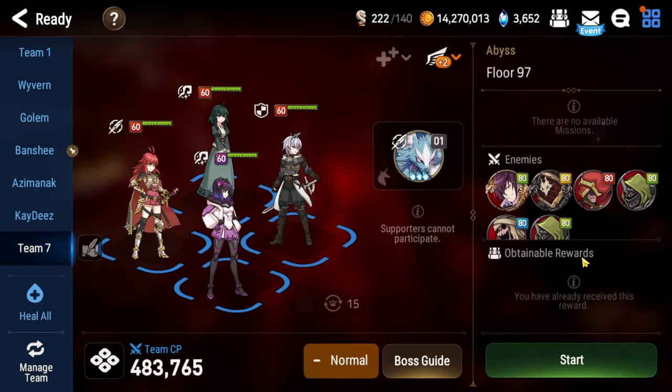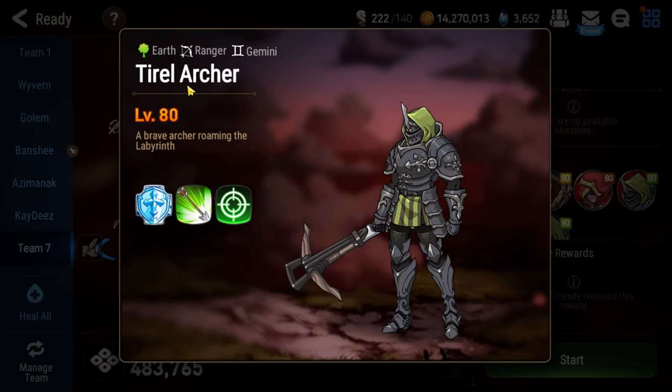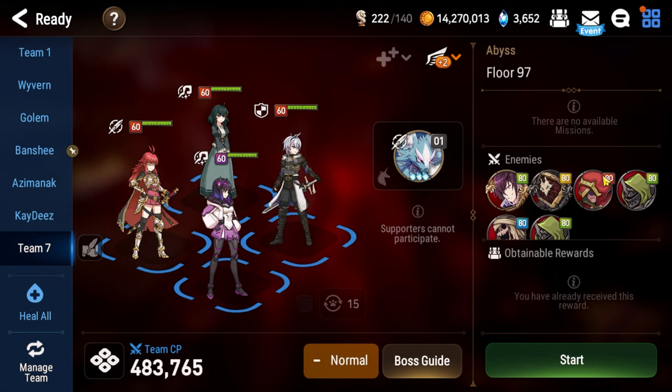The only way to get rid of those buffs is to kill the adds he spawns, like Tyrell Spearman or Tyrell Archer — their abilities are what remove his greater attack buff. So you kind of have to choose: leave them alive and Violet gets a ton of turns, or kill them and you're stuck with extra buffs on him. He also counters for big damage if you attack his allies. The whole fight's a headache, so the way I decided to approach it is to just rush Violet down and ignore the adds as fast as possible.